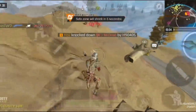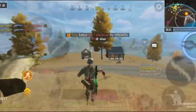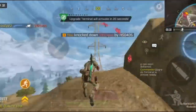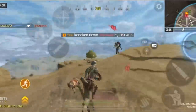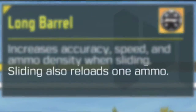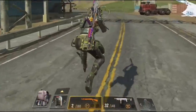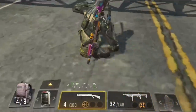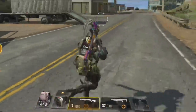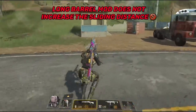The Long Barrel mod also increases bullet velocity, allowing you to hit moving targets easily. If you've ever been one-shotted from a further distance by a shotgun, it's likely because the enemy was using this mod. As for the perk that comes with the legendary version, it allows you to reload one bullet into the mag every time you slide. Unlike the old Slider mod, the Long Barrel does not increase sliding distance.